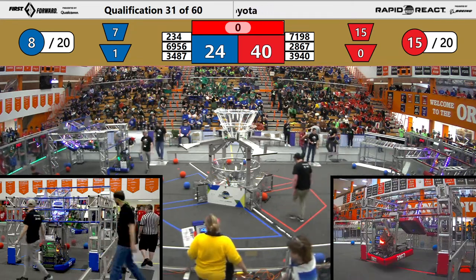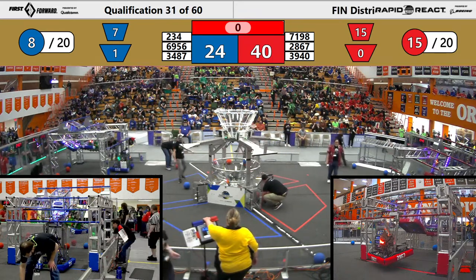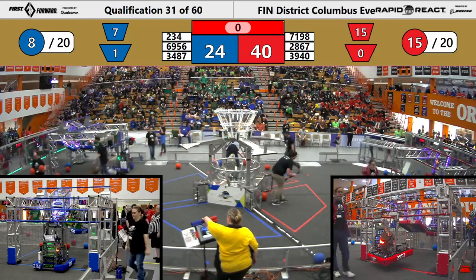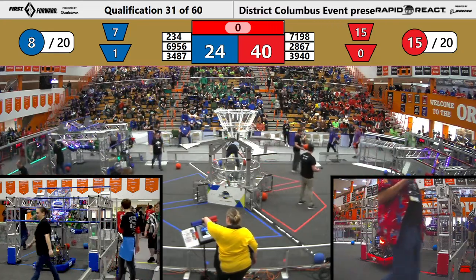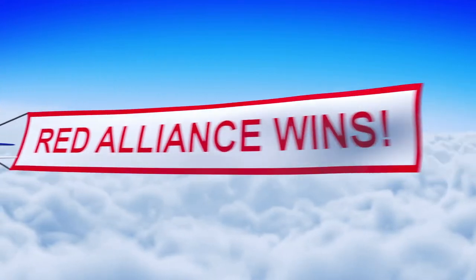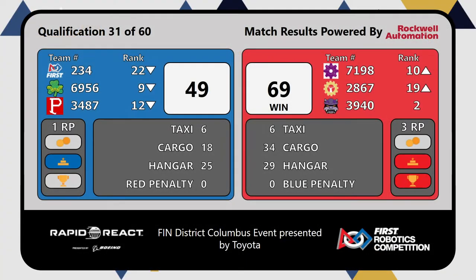Come get your box. Here comes our score. Red Alliance — three ranking points. 3940 stays in second, their two alliance partners go up.